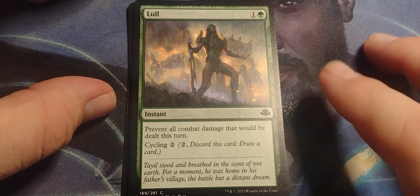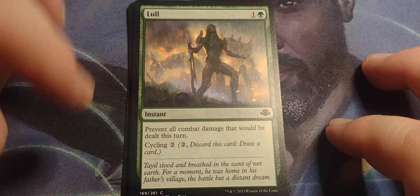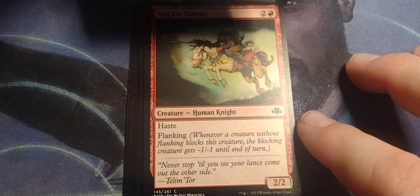One green instant. Prevent all combat damage that would be dealt this turn. Cycling for two. So basically, if it looks like you're going to lose, that ain't happening.